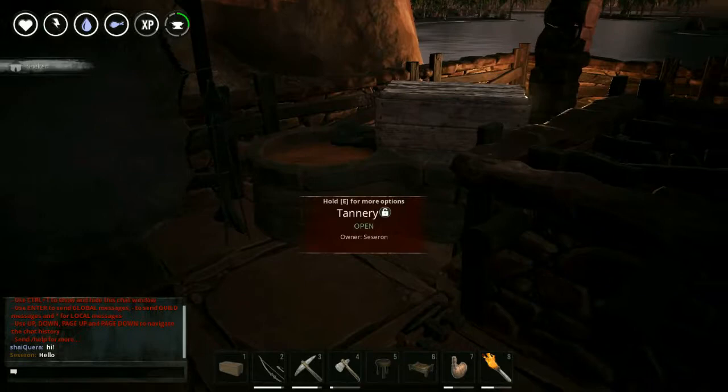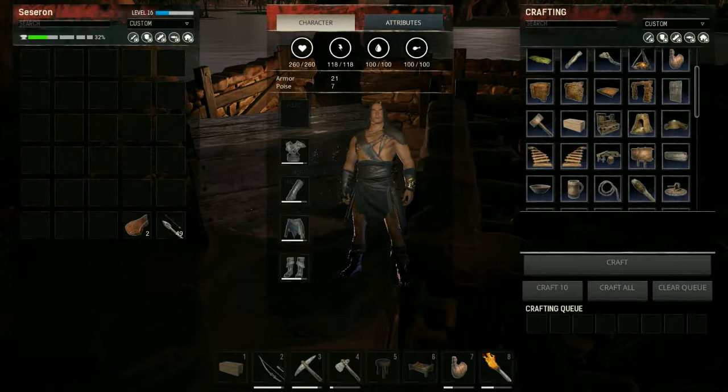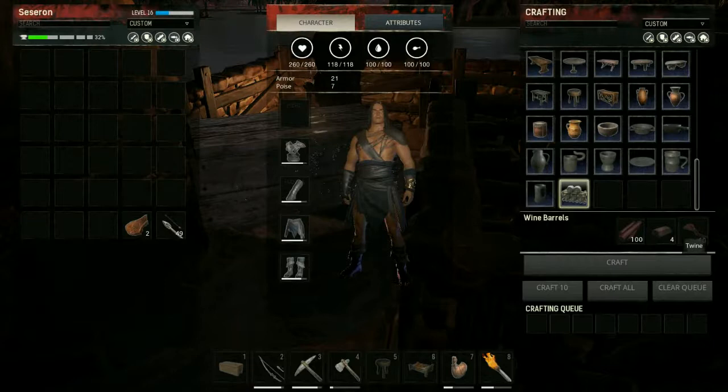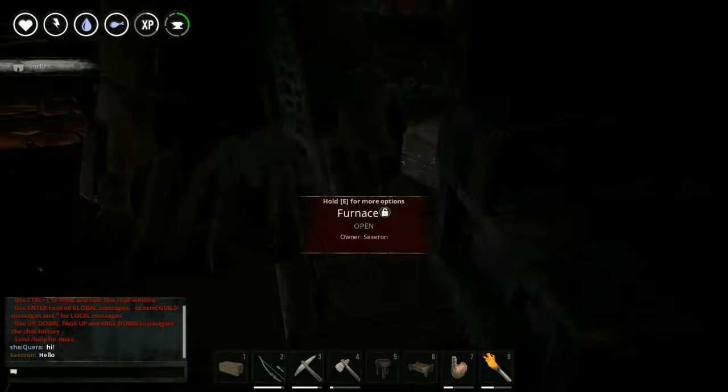I'm level 16. Most of the stuff I picked up is aesthetic. I need to make this. How do I make this wine? Okay, I can do that. I've got a few iron bars left over.